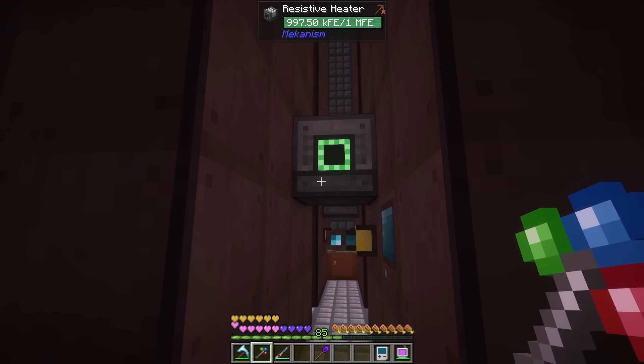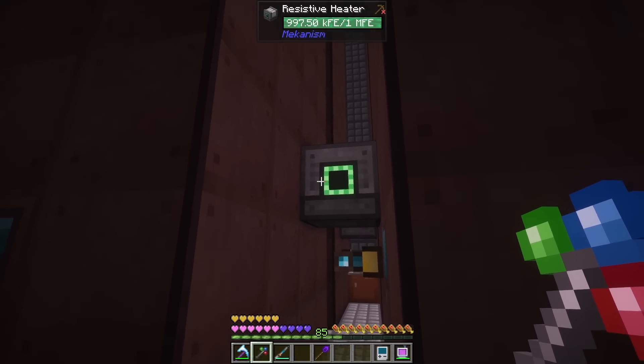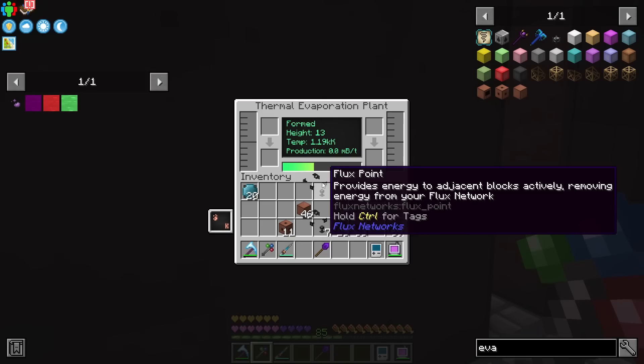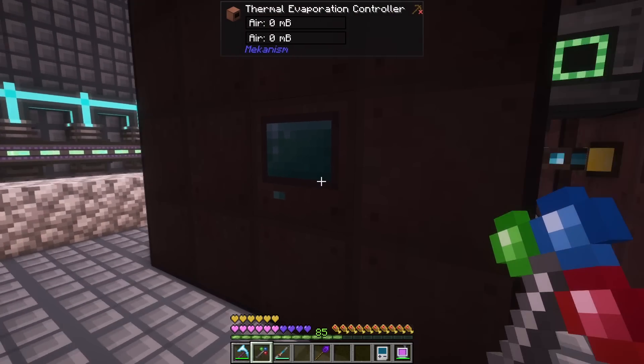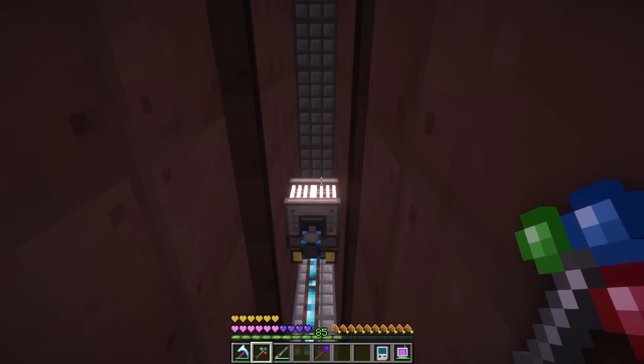There's also cabling from these things but the cabling loses heat as it moves — there are thermodynamic conductors but they lose heat as they transfer it. So it's better to power it directly with the resistive heater. The temperature is going up, which is fantastic. I set them to 2,500 and these are actually producing — I thought it said 2.3K, I was wondering why the heat was so low, but it looks good.